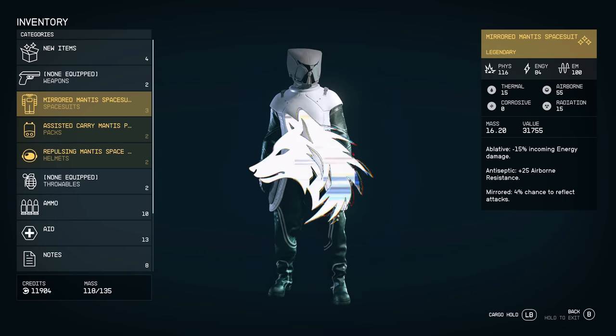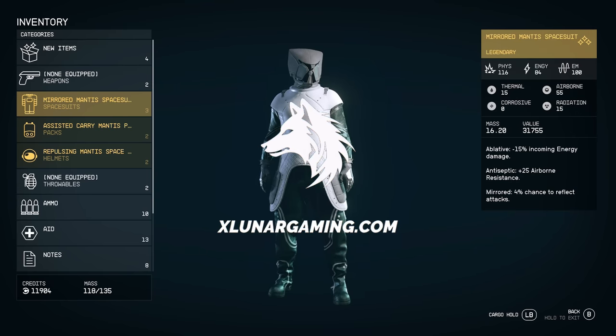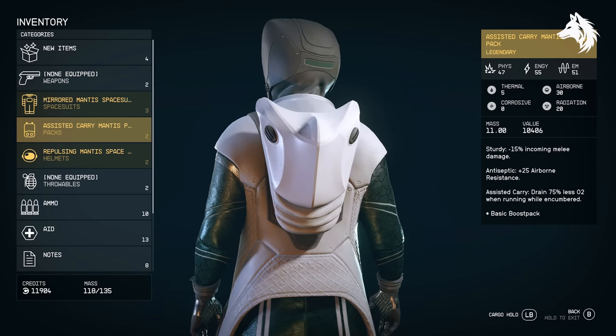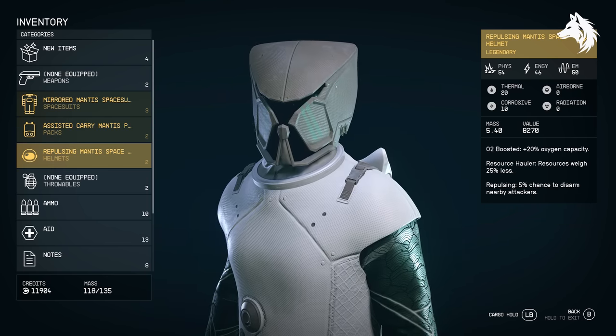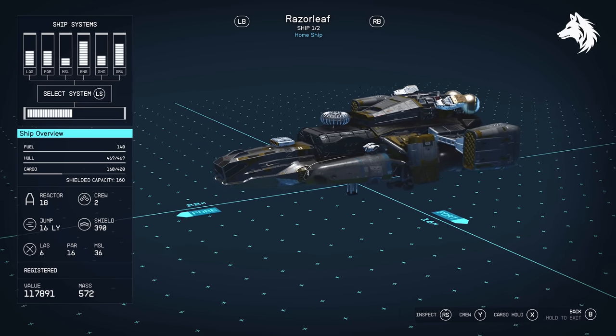The best armor in Starfield, or one of them, is the legendary Mantis armor, and you can actually pick this up near the very start of the game with a secret mission called Mantis. The mission also rewards you with a legendary starship called the Razor Leaf.